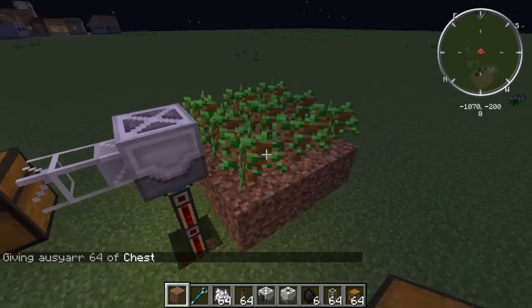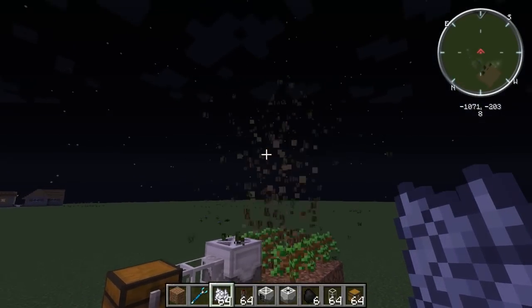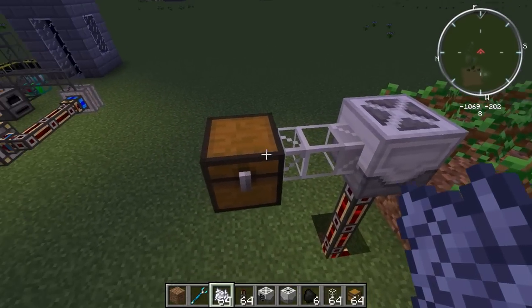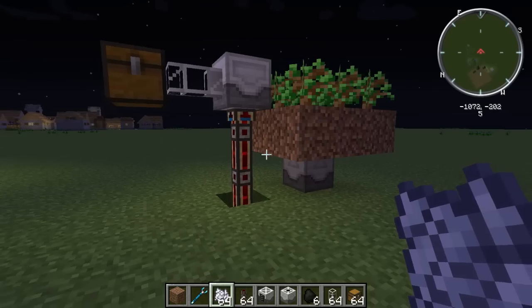There we go. It works pretty fast. It takes energy to get rid of the leaves and the logs as well, and should pump them out the back. So we've got logs, leaves, and seeds coming out. Now, how do we turn this into a renewable energy source?